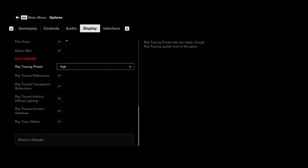Control has 5 different ray tracing effects and I've tried to pick out some examples of each one. Its most impressive features are ray tracing reflections and transparent reflections. Control also features indirect diffuse lighting, ray traced shadows, and finally ray traced debris — which, for the life of me, I can't tell the difference with it on or off.